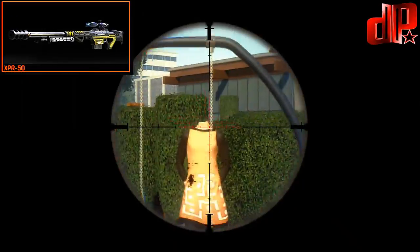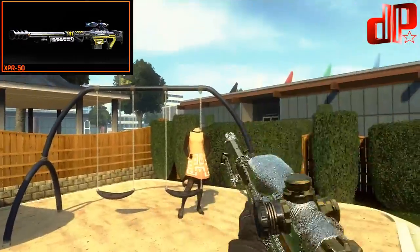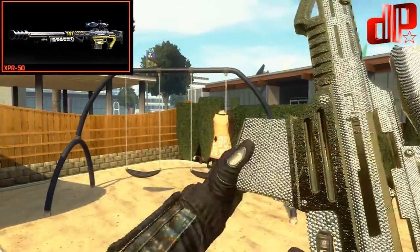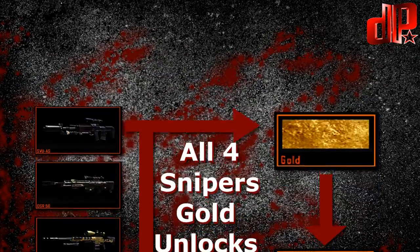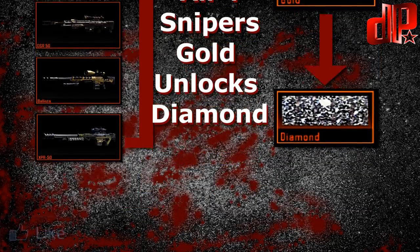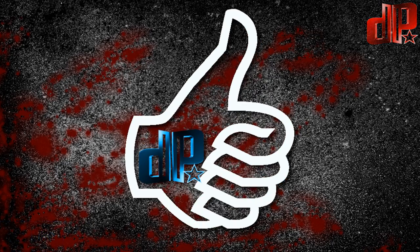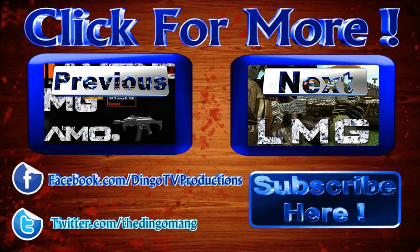When getting your 250 one shot one kills, I really suggest taking the SVU and the XPR into hardcore to get these one shot one kills done. If you are a hardcore player and a sniper, the SVU is probably going to be your best friend. In core, everything that isn't a headshot with the SVU is a two shot kill. The XPR kills in one shot if it hits the chest or higher, but everything else is two shot kills. In hardcore, you can get both of these guns to their 250 one shot one kills done really quickly and efficiently.